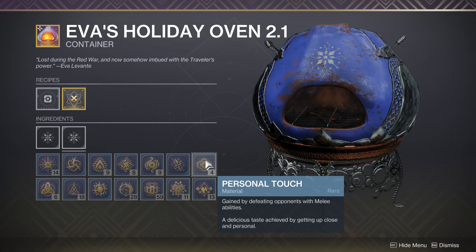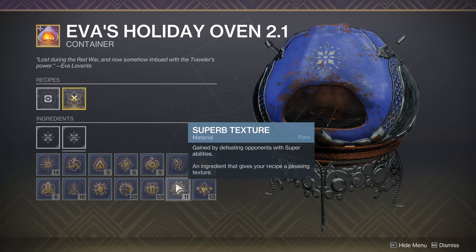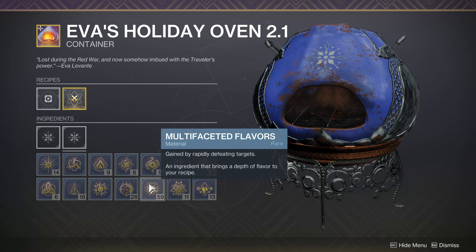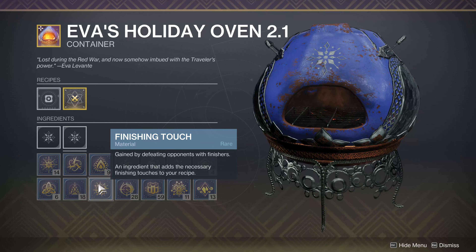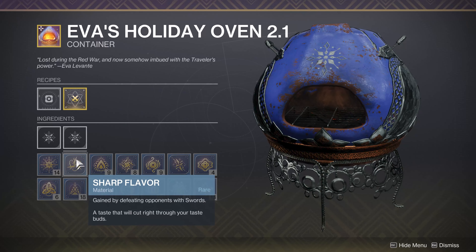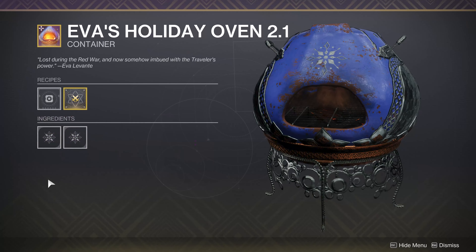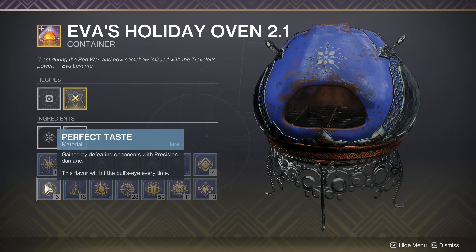A couple of other ingredients: Personal Touches come from melee abilities. Dark Frosting is Stasis damage. Superb Texture is super abilities - instead of something like a bubble, try using Throwing Hammers for Titans, something that actually causes damage with the super rather than buffing yourself. Multifaceted Flavors are just rapid multi-kills - you're going to get plenty of those. Balanced Flavors come from more accurate weapons like bows, snipers, scouts, and pulses. Finishers - finish what enemies you can; just don't forget the finisher button so you can at least stock up a few. Sharp Flavors, Flash of Inspiration - these you'll probably use just a couple of times to bake each one once. Bullet Spray comes from auto rifles, SMGs, and heavy machine guns. Perfect Taste is precision damage - get the precision crit kill and you're good.